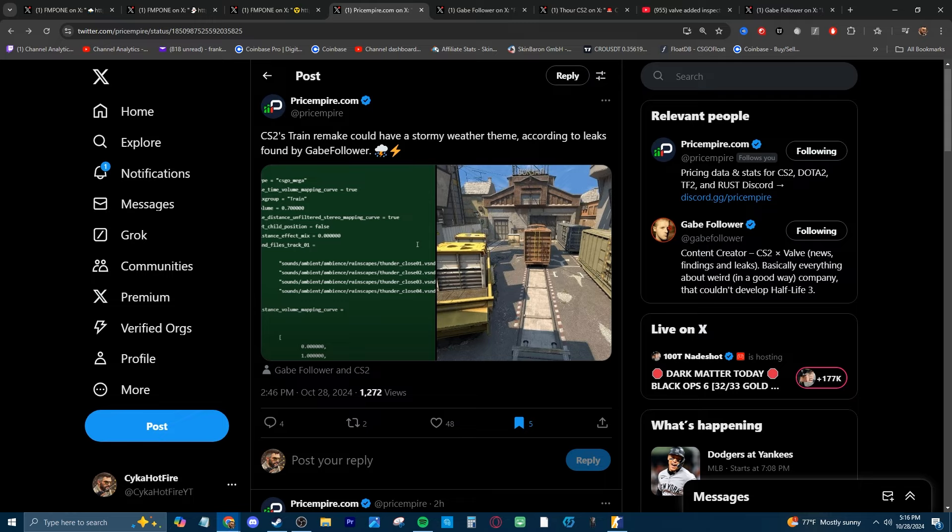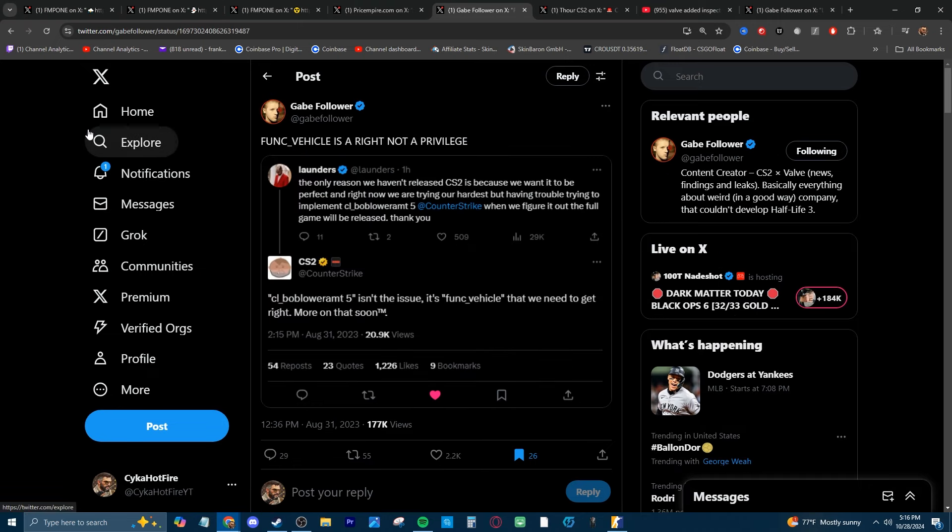There have been Train leaks since the very beginning of CS2. They're 100% still working on it, and with this stormy weather theme added you'd think they're almost done, but who knows. It was featured as a touchstone map, so I think they're waiting to release it with a much bigger update. Relating to that bigger update, there's the Funk Vehicle thing — over a year ago, pretty much at the beginning of CS2, they replied to Launders saying 'Funk Vehicle is something we need to get right, and more on that soon.' I don't think we'll be driving around a car on Dust2, so this is probably part of something bigger like an operation.